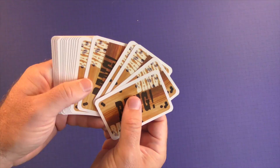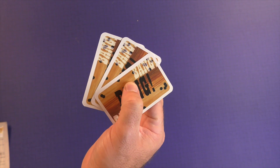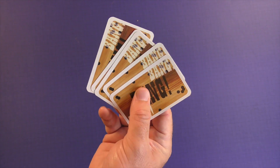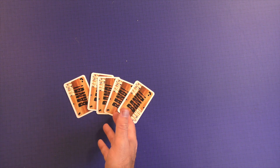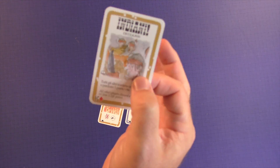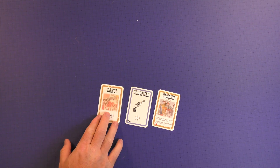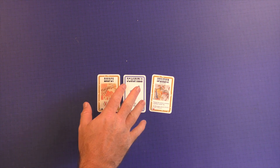Each player draws a number of cards based on how many bullets they have — so if you have three bullets, you draw three cards. Each turn you draw two cards to add to your hand, then you can play as many cards as you want. You can only play one Bang card per turn, you can only have one weapon card in play, and you can only have one copy of each card — so you can't have two Indian cards in play at the same time.